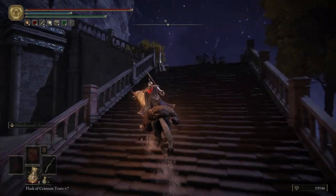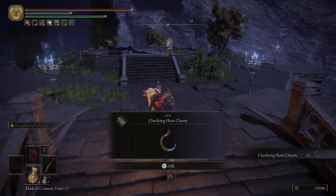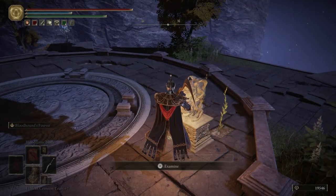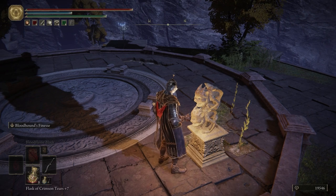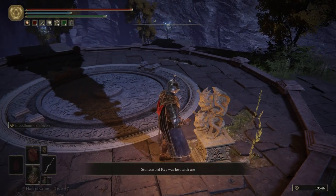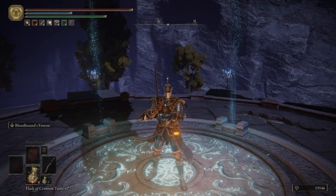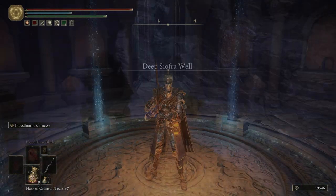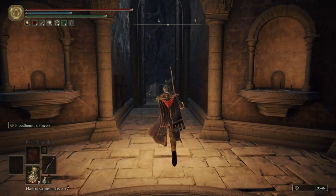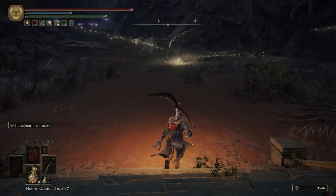And then we're about to get a talisman - get the Clarifying Horn Charm. Then let's activate this elevator. This is going to be a long elevator ride, so I'm going to cut the elevator ride out and see everybody at the top. Welcome to the top of the elevator, which sends us straight into Altus. Fun times - we're going to be going to Altus here soon in the next few episodes. Let's light this grace.